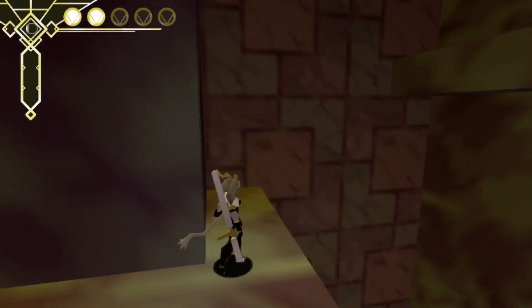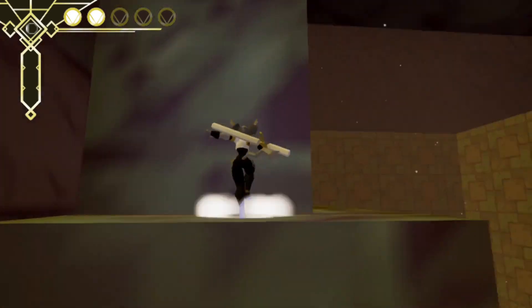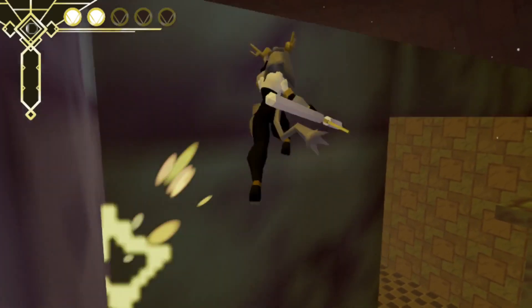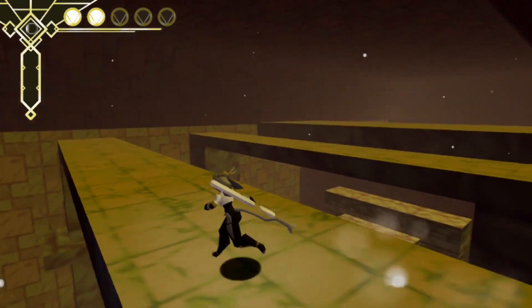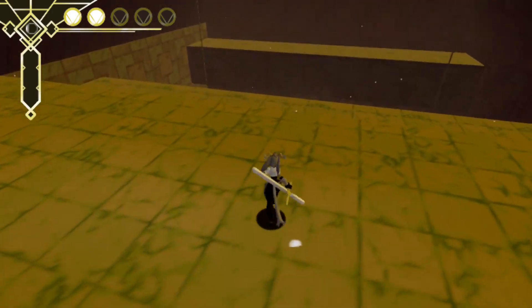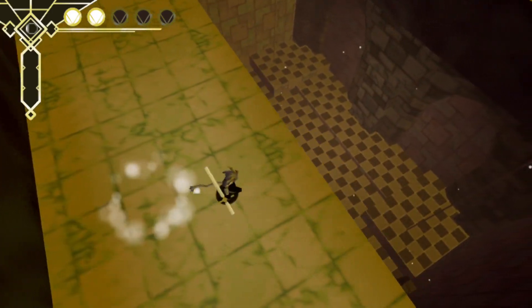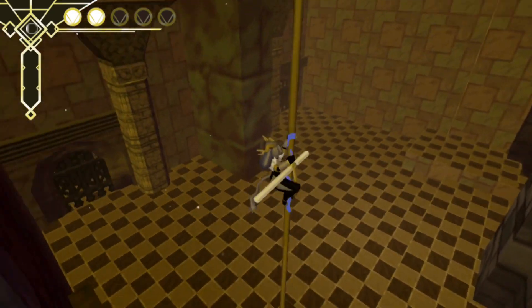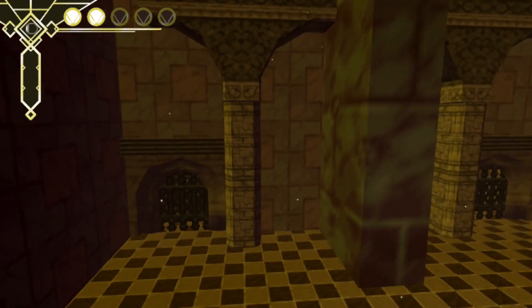There's a few ledges that are very obvious here, so let's use these to get on top of these little eaves — quite big eaves, actually. Now we're up here, we can get on top of this little bit of ceiling and drop down behind those guards into the theatre. And this is just the way back out, I think.